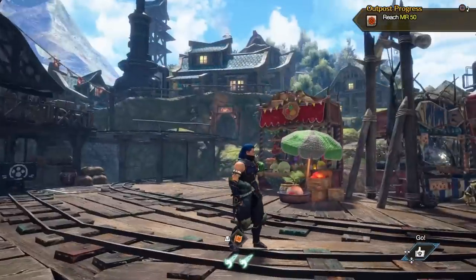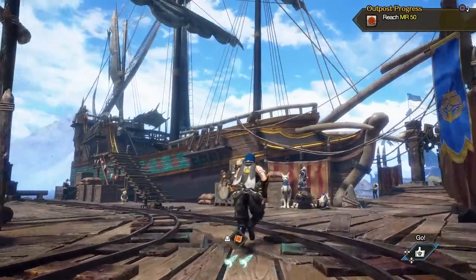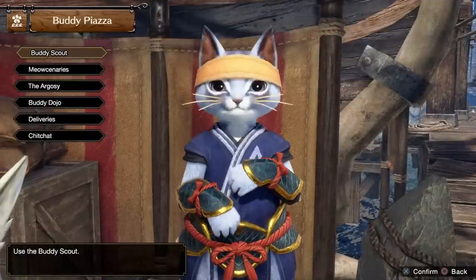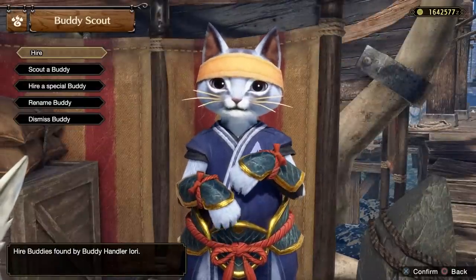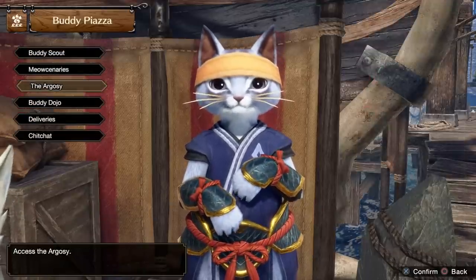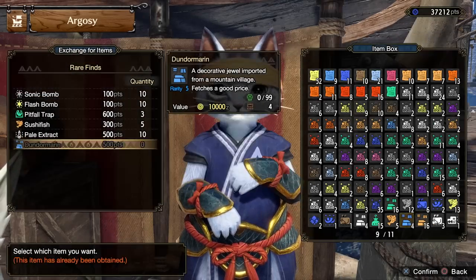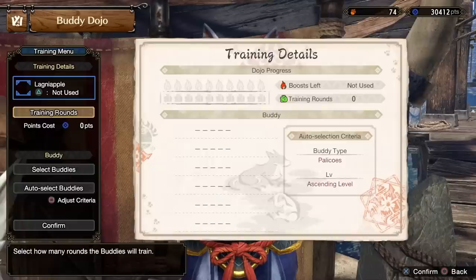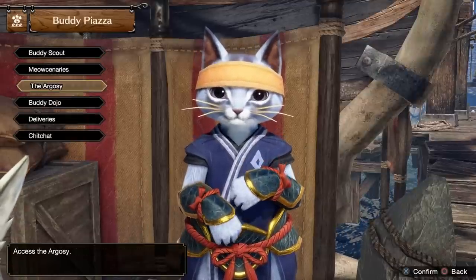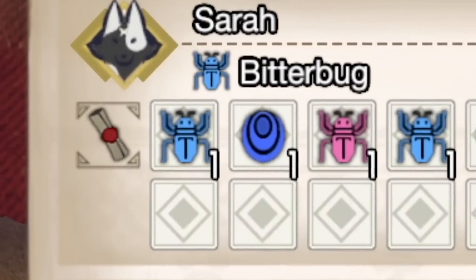The new hub is quite simple and does a great job putting important mechanics into one place. The whole buddy plaza is located right here at Nagi the buddy agent. When you speak with him everything is organized in one place: scouting to hire new buddies, mercenaries you can send on missions, the Argozi where you can get items or exchange points, and the buddy dojo where you can train your buddies and get them to a higher level.